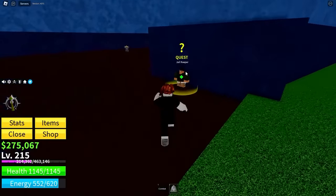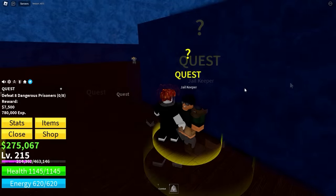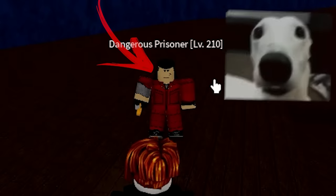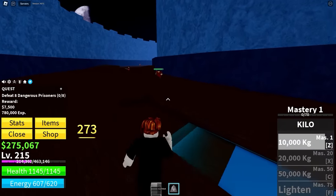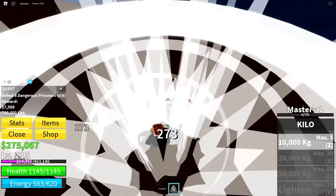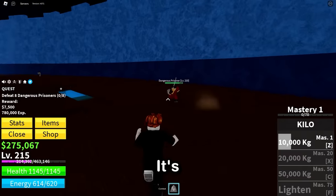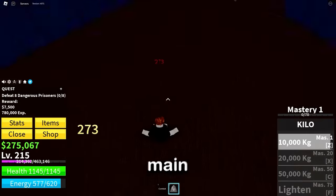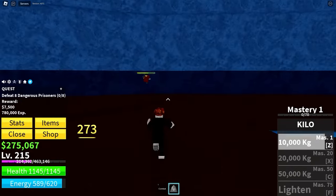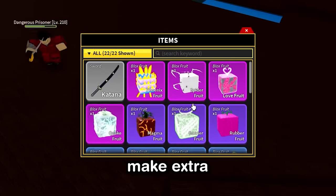Now the good news is for this account, we are at the prison right now. So we can actually get some decent mastery by fighting dangerous prisoners. I've come back to my roots. I'm back in the first sea and I do no damage. I am weak. And also, I've only got basic combat and nothing else. This is all that I've got in this account's inventory. Nothing.